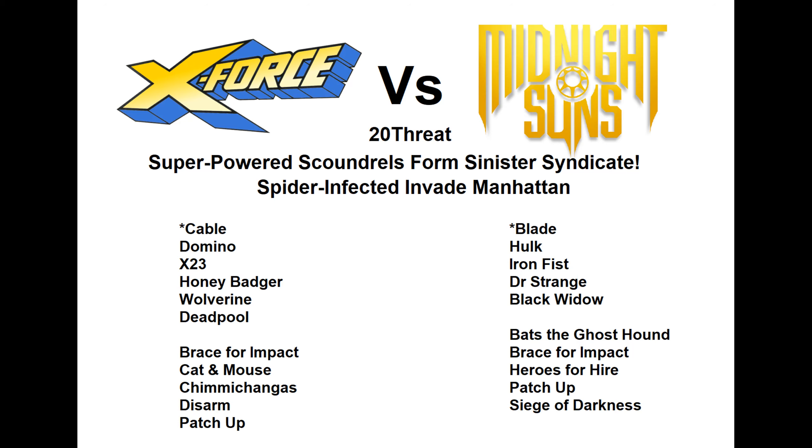We ended up with a 20 threat game of X-Force into Midnight Suns with Super Powered Scoundrels, Sinister Syndicate, and Spider Infected Invade Manhattan. On the X-Force side we have six characters: Cable as the leader, Domino, X-23, Honey Badger, Wolverine, and Deadpool. Fergie brought the cards Brace for Impact, Cat and Mouse, Chimichangas, Disarm, and Patch Up. Kieran had Blade as his leader and brought Hulk, Iron Fist, Doctor Strange, and Black Widow, along with Bats the Ghost Hound, Brace for Impact, Heroes for Hire, Patch Up, and Siege of Darkness.